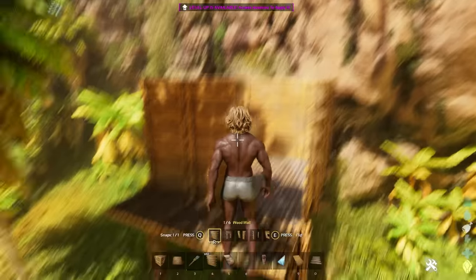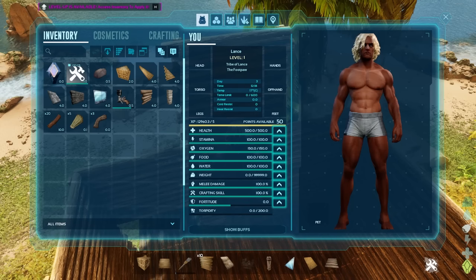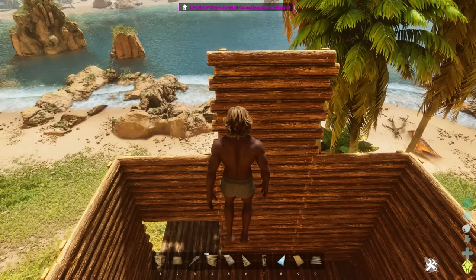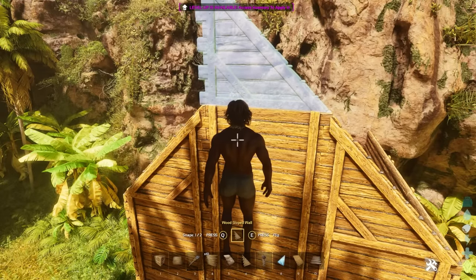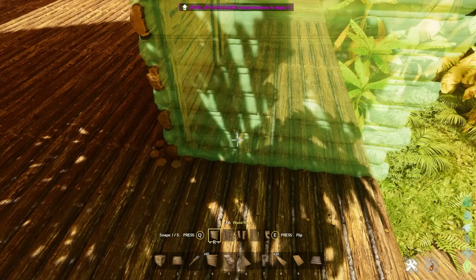We've got our starting structure here — we've got a lot more to do to make it look glorious and pretty. I think I've already cocked up because I want to make a pointy roof. So if I put one of these sloped roof walls in, I need to go out an extra one to make this right. If we extend this out by one, we should be able to get that pointy roof we're looking for — just extending the house here.